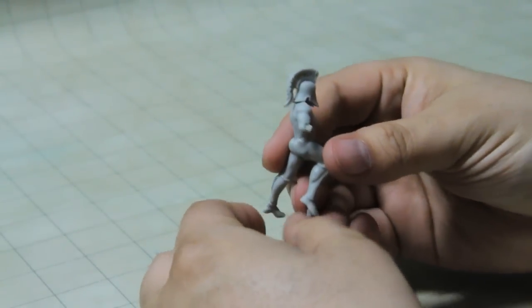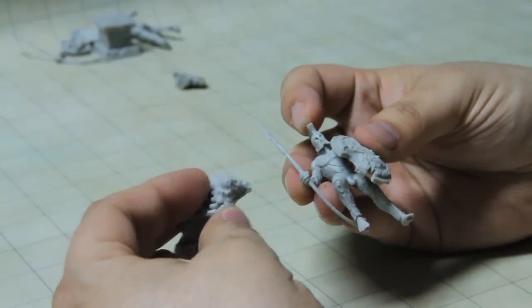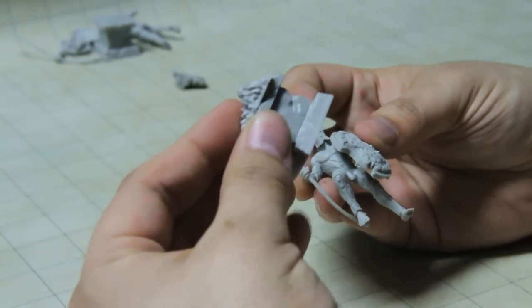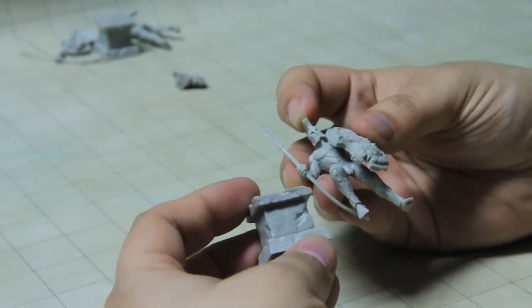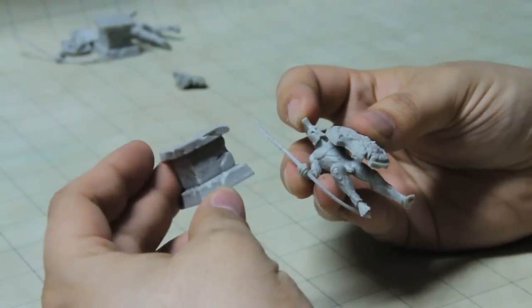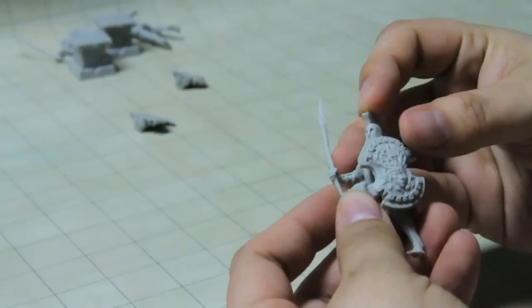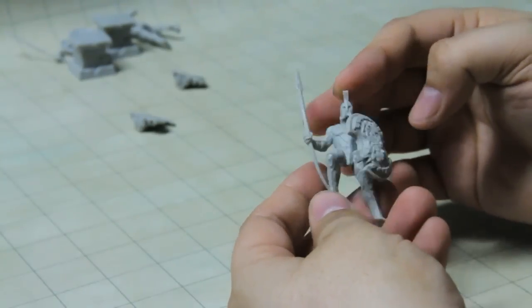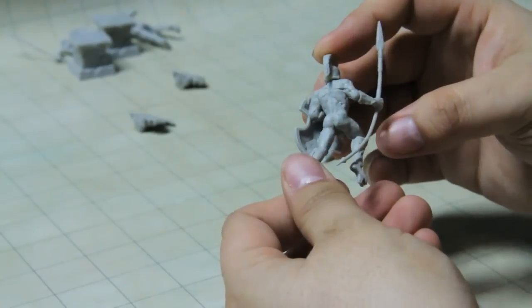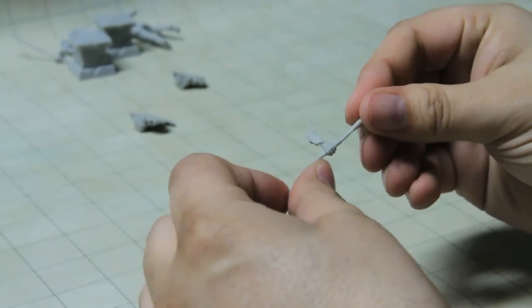Then we got the same one only the cracked and broken version. The base and little rock he stands on appear to be identical. He is broken, and one thing I thought is I could paint the smooth one to look like a metal bronze statue, whereas the broken one can have a crumbling, rocky appearance. The staff will have to be re-bent, but of course it's Bones so you can do that.